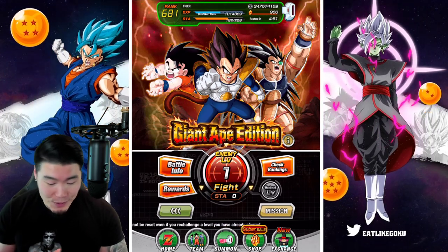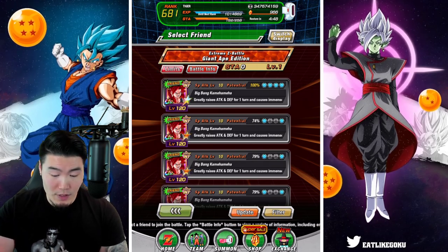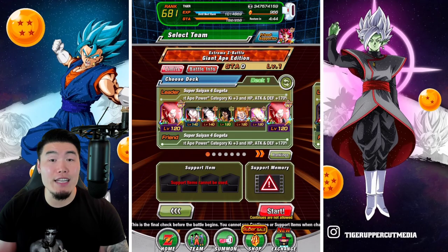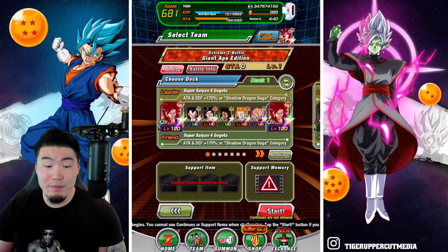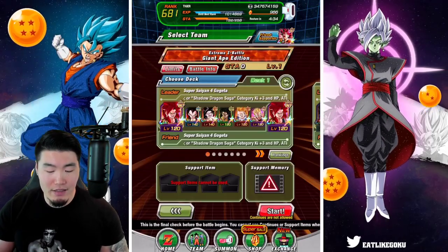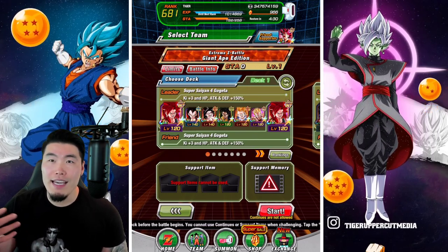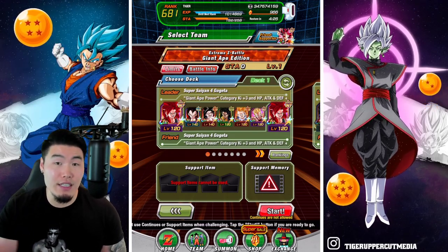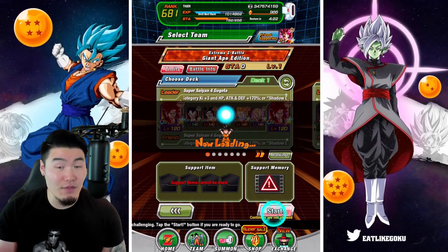Let's get into this Giant Ape Edition Extreme-Z battle. For some basic information about this event, the weakness is the Giant Ape Power category. So obviously, if you have him, use the Super Saiyan 4 Gogeta as your leader. And up until level 14, there isn't really a specific type that's weak to the event.